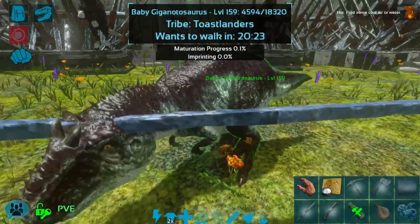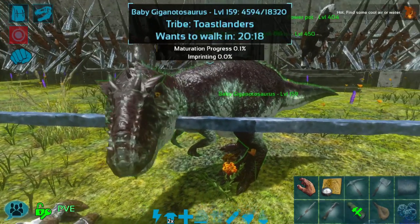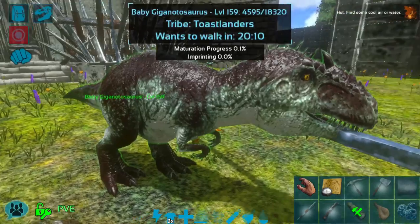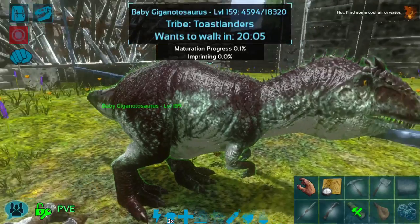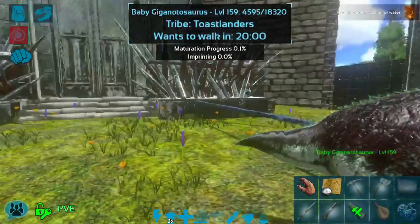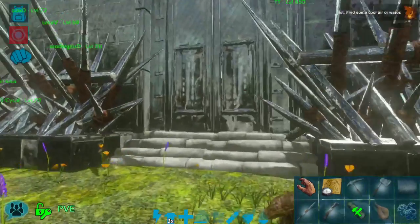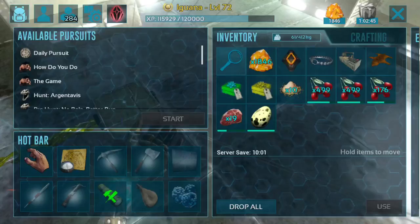All right, we've got him going. I'm really excited about having another giga on this server — we're definitely geared up for PvP at any point so having a giga around the base is going to be super useful. He's also a really good-looking giga — he's got that dark red back with kind of green sides, which is kind of unusual. I'm going to leave him here, keep feeding him, and in the meantime let's go hatch up some iguanodons.